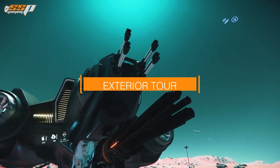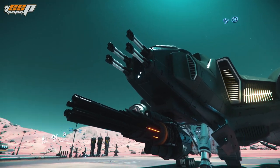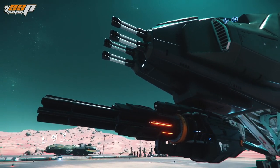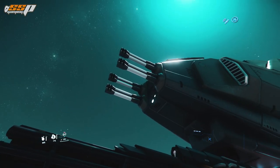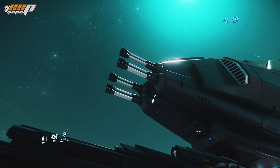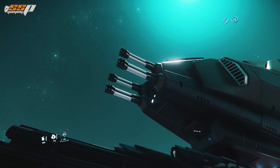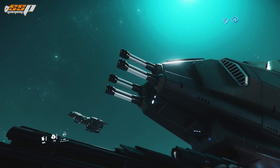It's really difficult not to notice the massive assortment of guns on the very front end of this thing, and of course the other Vanguard variants as well. The very first thing we're going to look at are the size 2 weapons on the nose. These are fixed size 2 weapons. The bad news is their range is pretty bad and their damage is not fantastic, but there are quite a large number of them, so that definitely helps to compensate.